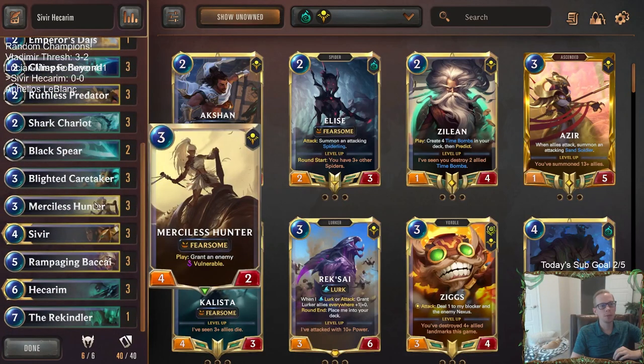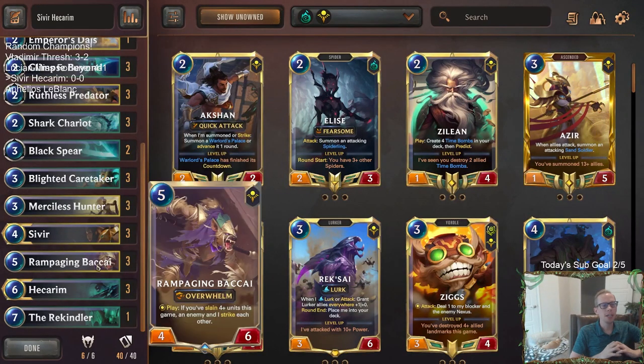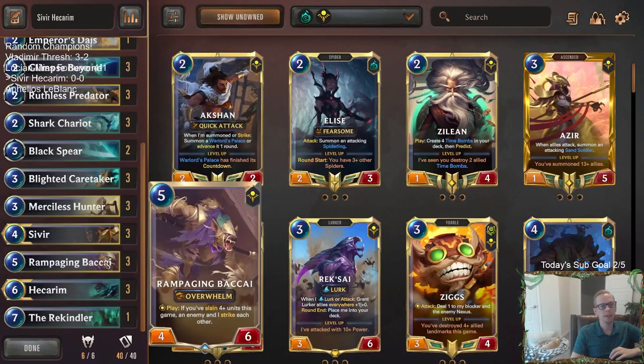We've got other vulnerable with Merciless Hunter. Sivir is another card that loves ruthless predators. Rampaging Bakai is an underrated 5 mana card. We should be slaying 4 units hopefully with all this stuff, and then we can play Bakai as more interaction — like they play Poppy on round 5, we play this on round 5 to kill it. Plus Bakai has Overwhelm, which is nice.